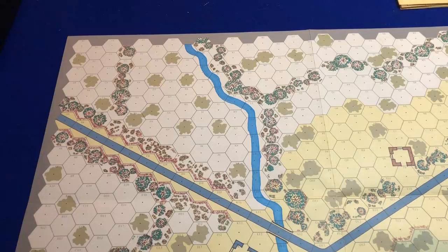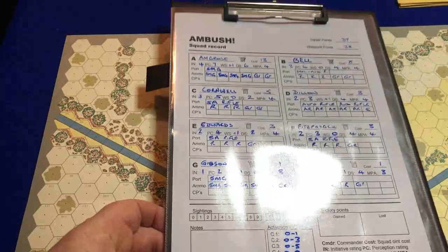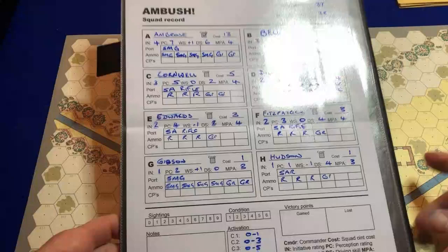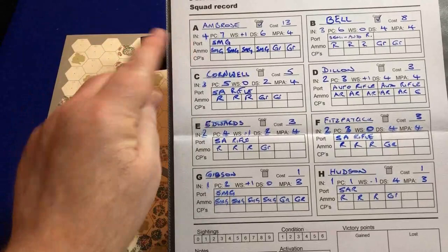Let's introduce you to my team - my squad. I've taken the basic squad that's in the rule book; I could have made a complete squad from scratch but I'm taking the default one and added my own names. I've got eight chaps. The squad points spent is 37, the weapon points is 38 but I took them from the default squad. We'll see how long it goes with the campaign.